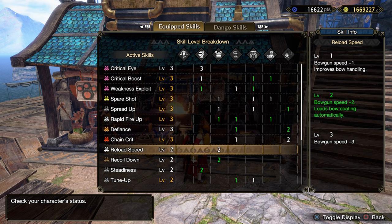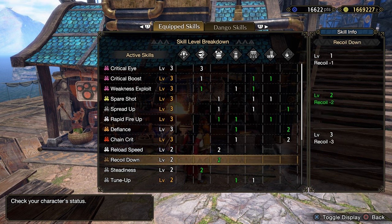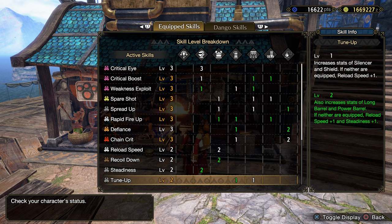For this weapon, you only need two levels of Reload Speed and two levels of Recoil Down. Tune Up level 2 will boost your attack because we are using Long Barrel.